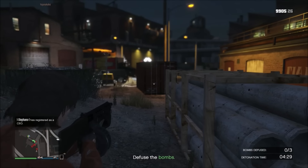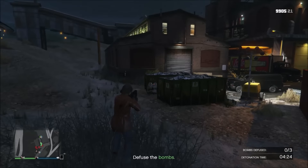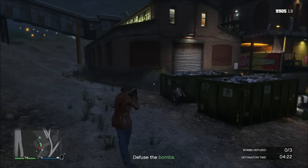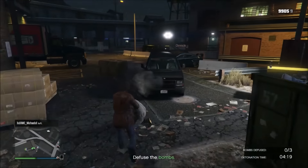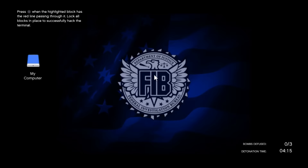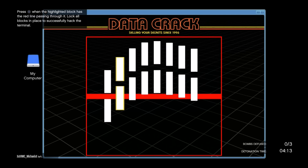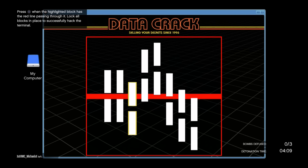Once you clear out the enemies and start moving up, you're going to notice there are three bombs on the truck that's carrying your gun shipment. You have five minutes to defuse all three bombs, and each bomb you have to defuse individually. My friends told me that while I was doing this hack mission, more NPCs were spawning and attacking.